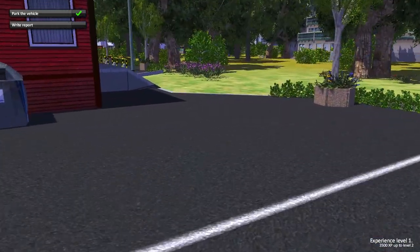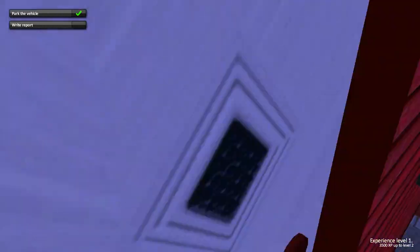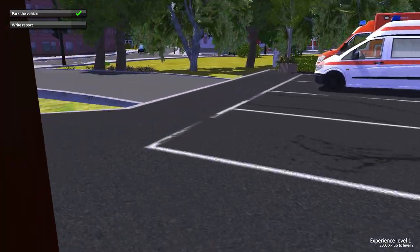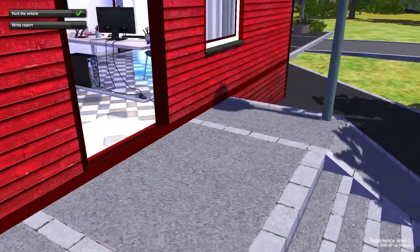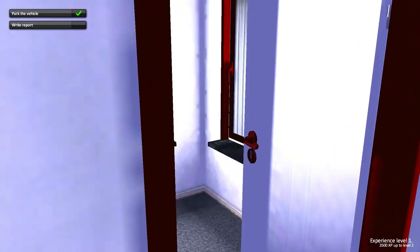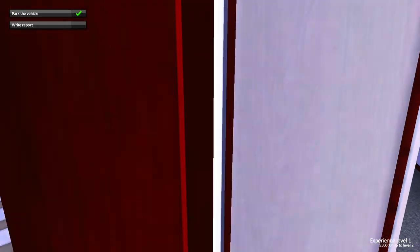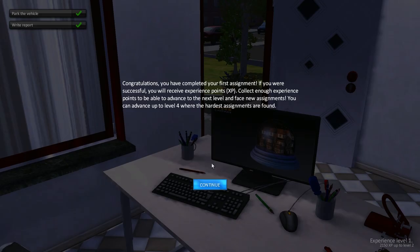Now write the report. So I go back inside through the front door. I thought I was supposed to disinfect. Mission report — treatment bonus. Drove through a red light, exceeded the speed limit. Successful! Woo-hoo! Congratulations, you've completed your first assignment.